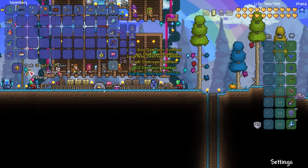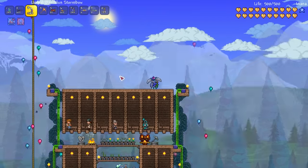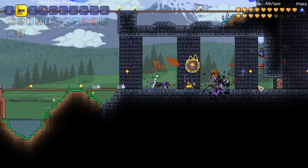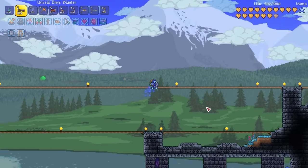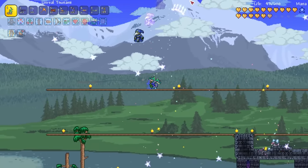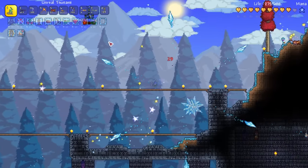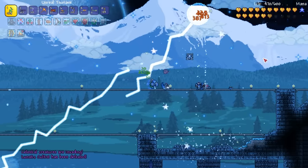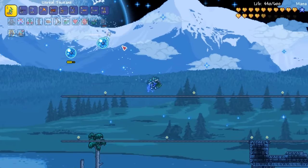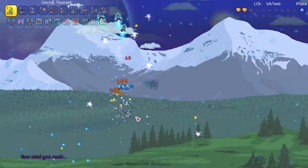I swap out my boots for the destroyer emblem for even more damage and critical strike, then reforge the accessory to menacing for 4% more damage, and head to the dungeon to visit the cultists. I sneak up on the cultists and blow them away with our onyx blaster. The lunatic cultist spawns and this is the first time in this challenge I've truly felt like a glass cannon — the cultist's attacks hit really hard and as we're mostly focusing on maximum damage my health drops pretty low. Still our raw damage output is too much for the cultist and it can't take us out before we destroy it and invite the celestial pillars to invade our world. A stardust pillar spawns right near us so I deal with it straight away using the usual technique, then burst down the pillar and collect the fragments.